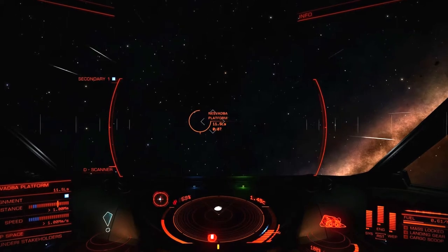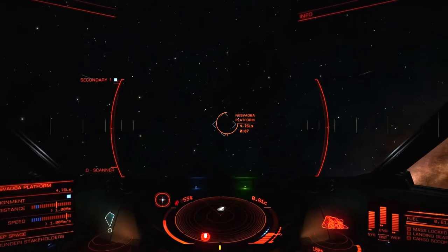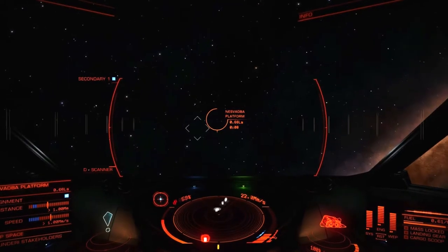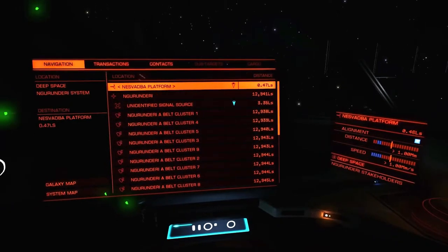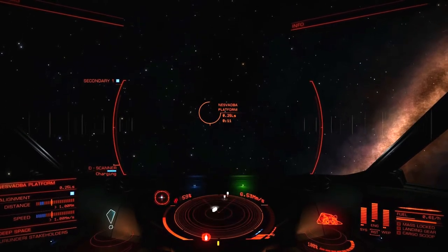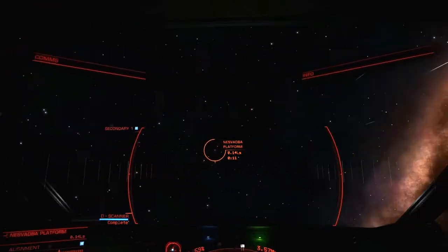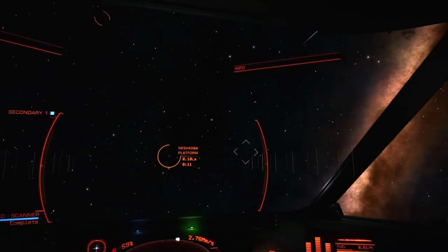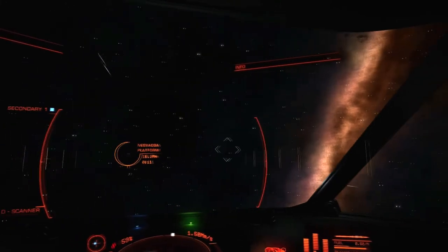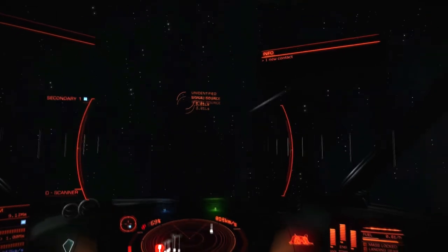Nesvadba — I tend to think of myself as pretty good at pronouncing things but I have no idea how this one's supposed to be pronounced. What are you orbiting? I don't see anything — you're just sort of out here. Let's try to do a little scan of the neighborhood. I don't see anything — you're just a platform all on your own.